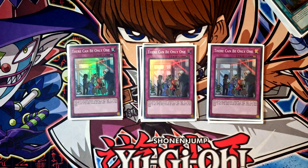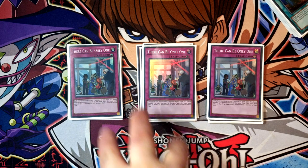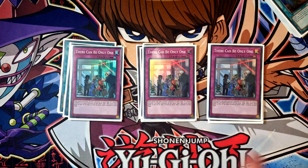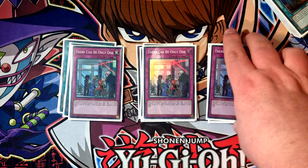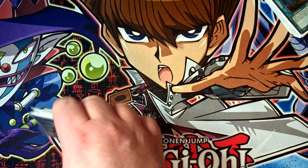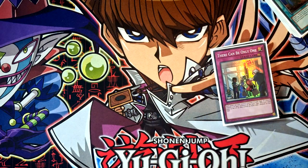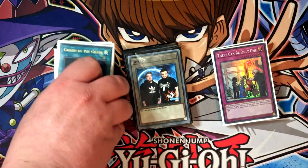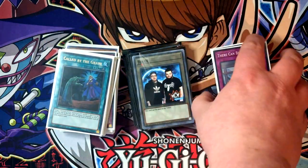The final card in the side deck is There Can Be Only One. I wasn't playing this before — I was going to play the Zombie World package but couldn't find good ways to get to Necroworld Banshee, and really the only way was Terraforming, which didn't make much sense. There Can Be Only One does literally the same job but also hurts other decks as well. Flunder loses to this but so do loads of other decks. It's won me a few games since adding it and rarely been a dead side-in.